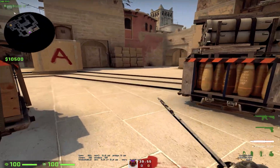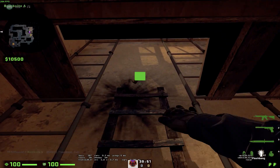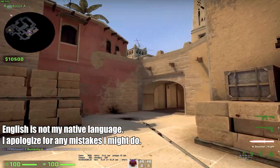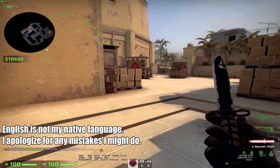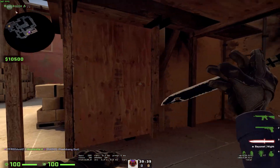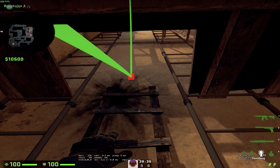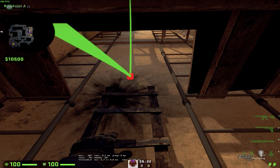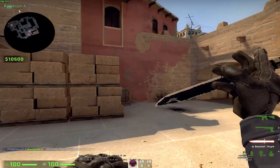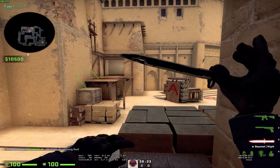First we're going to talk about A-Sight. One of my favorite flashes is this one. If you're playing as an Under Balcony player, this flash will get everyone blinded who is trying to push ramp. I really like to use this flash because I play ramp a lot and it's pretty overpowered. You can even throw it closer by holding down both mouse buttons, but it will only flash the players who are playing Tetris.